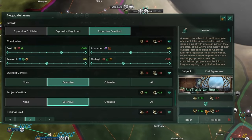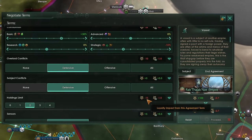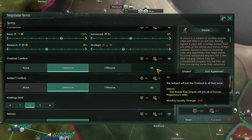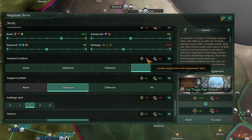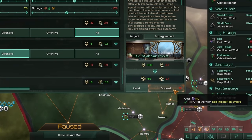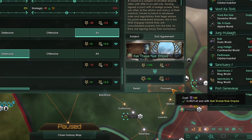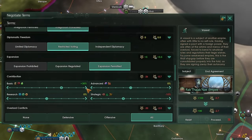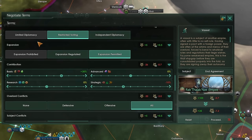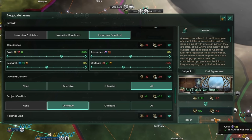When you change some terms, you can see the immediate hit to the subject's loyalty as well as the ongoing monthly loyalty impact. For example, if I move overlord conflict to all, I go from 100 loyalty down to 80 with monthly loyalty dropping from minus 0.7 to minus 2.7. You can also see the influence cost, because to change any of these terms you have to spend influence — which in patch 3.4 we're spending a whole lot of. Generally it costs more influence to move terms towards something better for the overlord. Moving to integration permitted and overlord conflict all costs a whopping 425 influence.